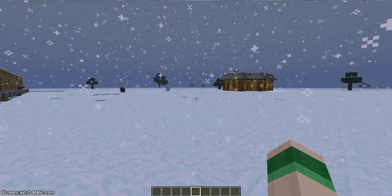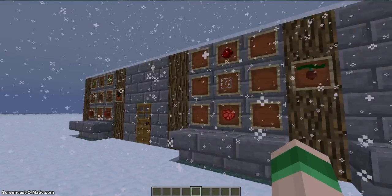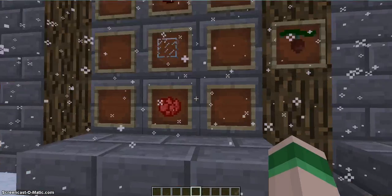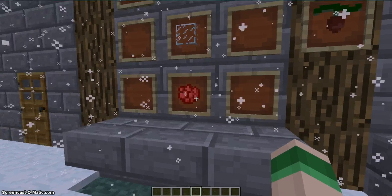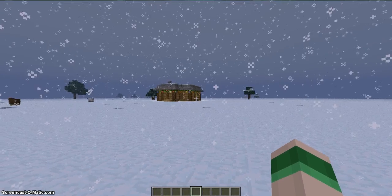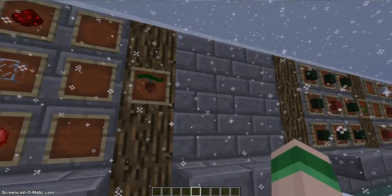Now, this is how to make the lights that go around the house. That's a display as well. You put redstone at the top, glass, and then rose red. You can put any dye you want — I just did red for the sake of the video. Like you see over there, you can make red, green, blue, yellow, orange, and stuff like that.